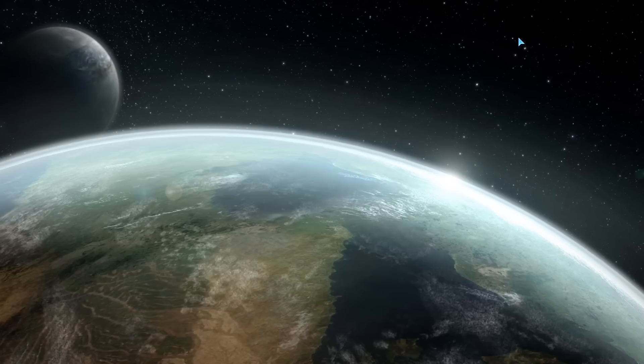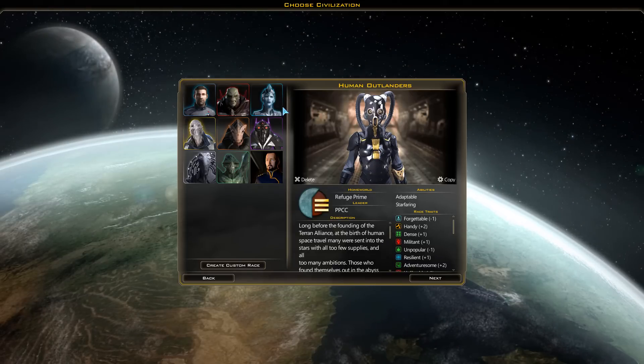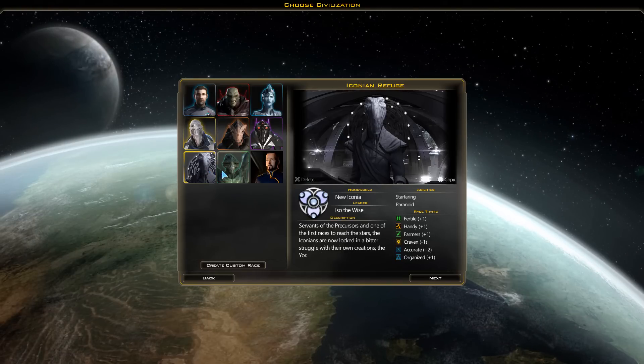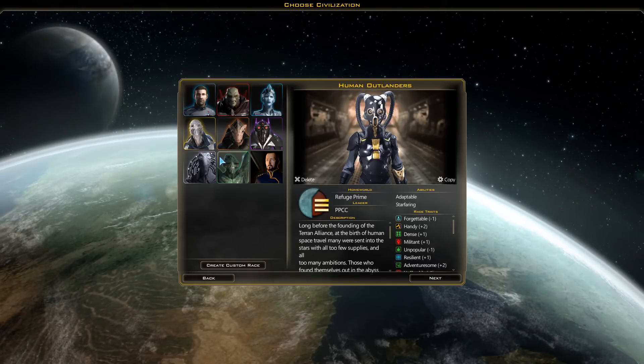Anyway, we'll just hop into the game and go from there. The game comes with 8 races, and actually you can make your own, so that's what I did here.